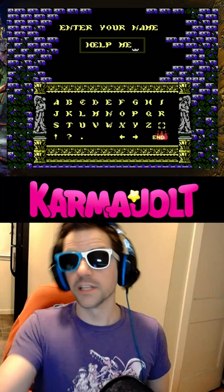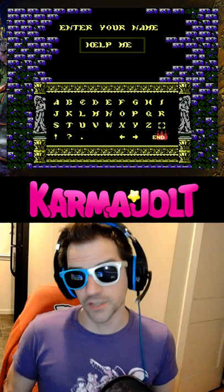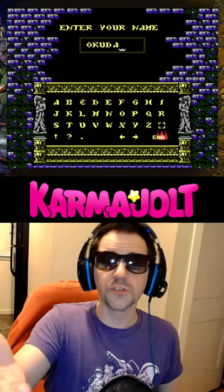Castlevania III Dracula's Curse is probably like the second hardest game on the NES. Fortunately, there's a real quick way to make the game a lot easier. If you enter your name as 'help me' and then start the game, you will start the game with 10 lives, which means you might even beat a level or two.